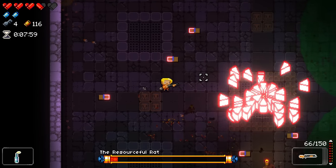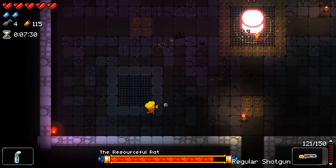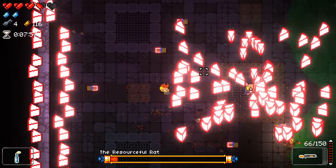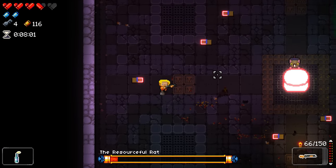The rat will then cut the cheese and spread it quickly around the entire room. This particular attack is extremely difficult to dodge because the positions of the bullets are partly random and the attack is extremely quick. Your best bet is to stay in close to the rat and dodge inwards right as the shots come out.